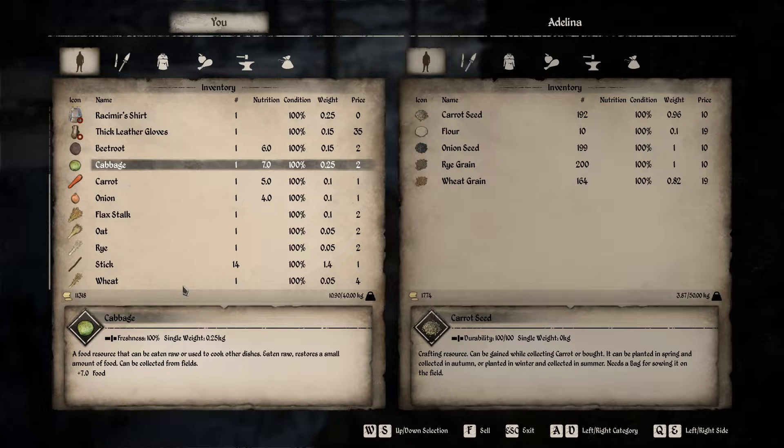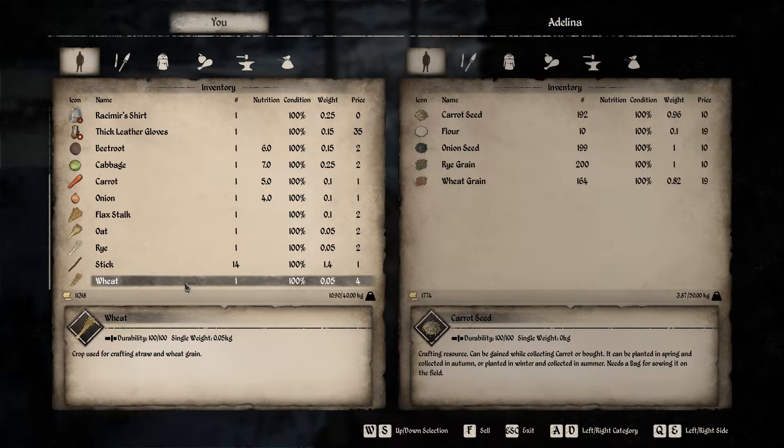So what you want to do is have a wheat field and plant nothing but wheat. Wheat is the highest paying crop you can get.